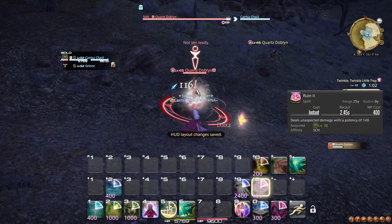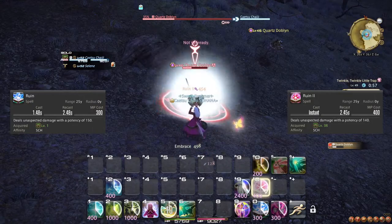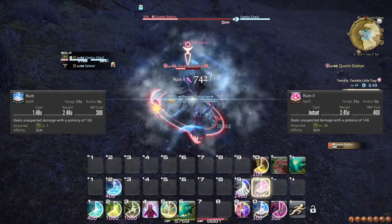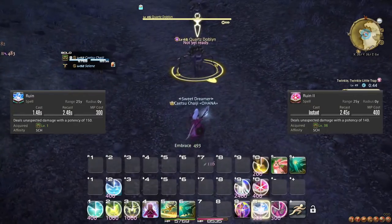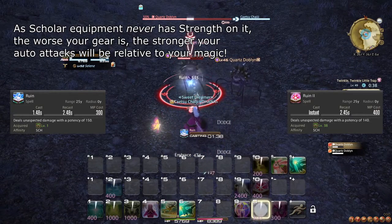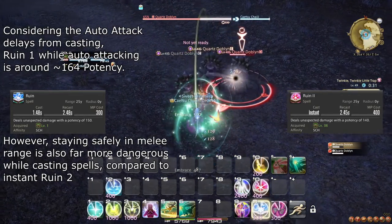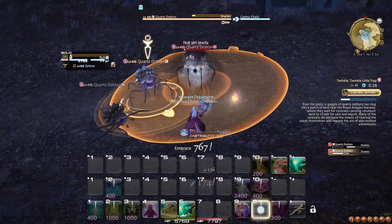At level 38, you learn the spell Ruin 2. Confusingly, Ruin 2 is not an upgrade of Ruin 1 — in fact, Ruin 2 does slightly less damage than Ruin 1. The advantage of Ruin 2, however, is that it is instant. The damage difference between Ruin 1 and Ruin 2 is so small that if you need the greater mobility and freedom of Ruin 2, it is worth using. In fact, until Ruin 1 upgrades to Broil at level 54, Ruin 2 is actually superior to Ruin 1 if you are auto-attacking. Scholar auto-attacks are surprisingly strong for a mage, and at level 50 they are worth around 19 potency per 2.5 seconds. Each Ruin 1 cast actually delays your next auto-attack by 1 second. In short, you can maximize the damage you do by using Ruin 2 instead of Ruin 1, and merely attacking enemies between casts.